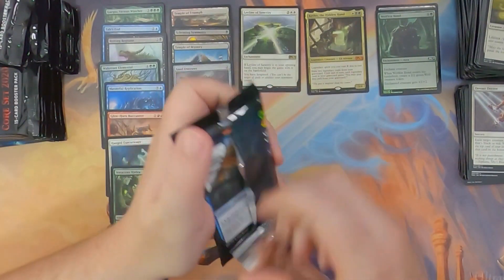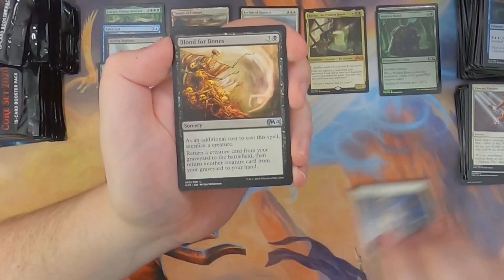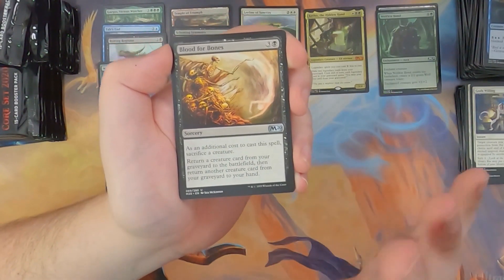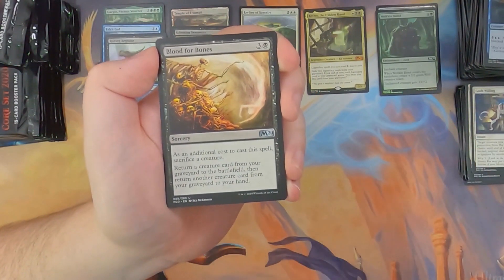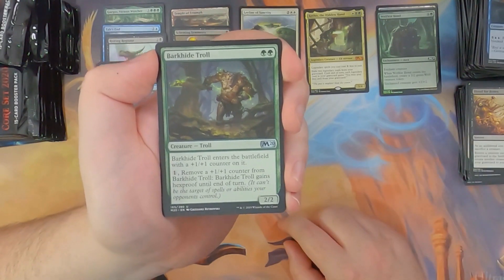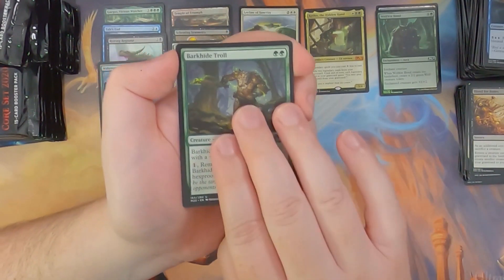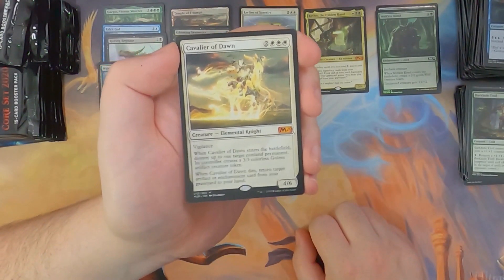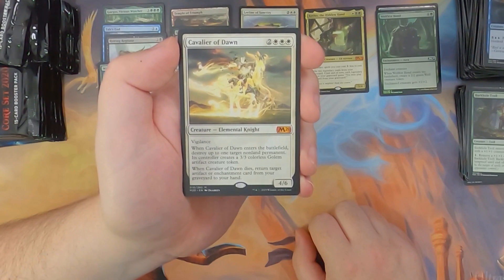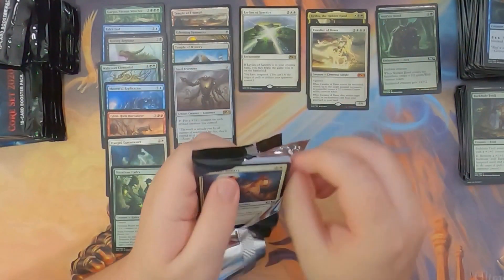Steel Overseer was quite a bit more expensive before it was reprinted — like eight or nine bucks, maybe even higher. Gods Willing, Blood for Bones — I've seen this deck in standard. Every time I've played against it, they turn four cast this to get a 7/7 flying dragon into play. I see them dump it into the yard on turn two or three, and then on turn four they play a land, cast that, and I just scoop. And our mythic is Cavalier of Dawn — vigilance, destroy up to one target non-land permanent, its controller creates a 3/3 colorless Golem artifact token. We got a soldier token and a Forest.